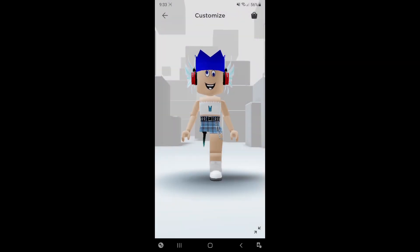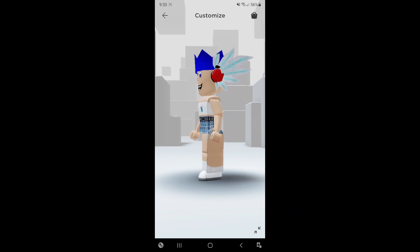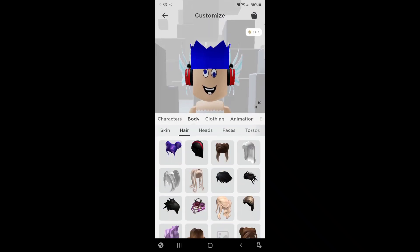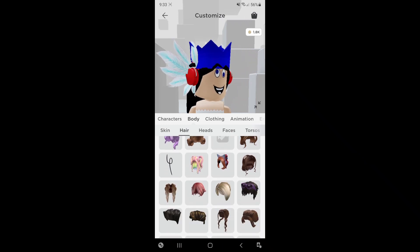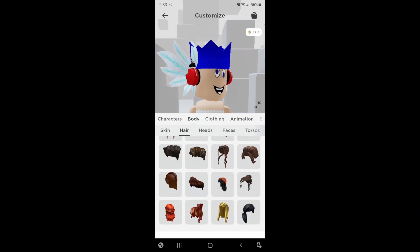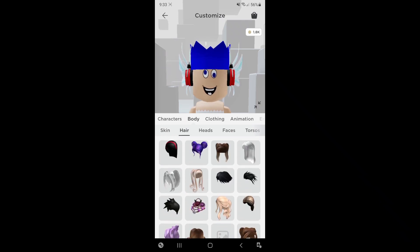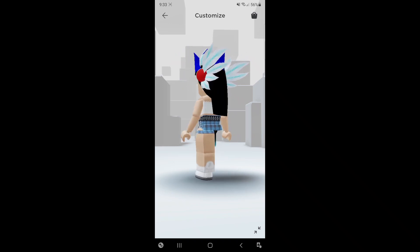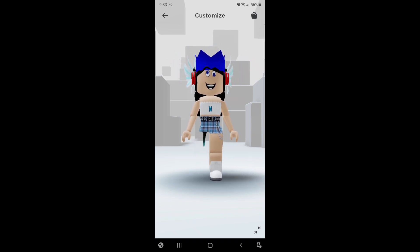I actually took my hair off because it didn't really look good with this Valk. But here it is — you could buy a hair and make it look better. So let's go ahead and put on a hair. I'm going to put this one on. I think it looks best with the Valk that we made. And here it is — here's the finished product.